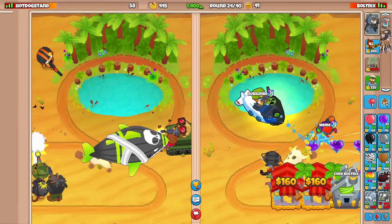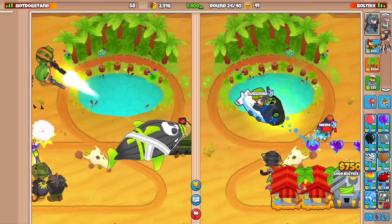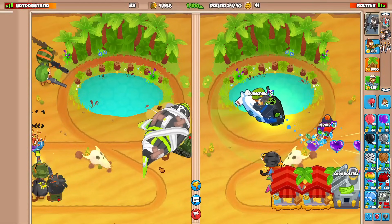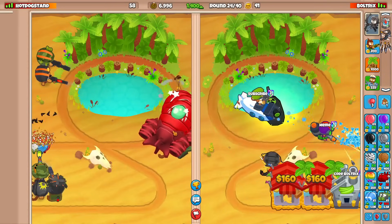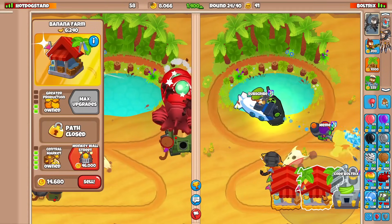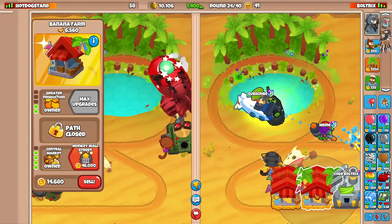He can use his level 10 Captain Churchill ability, but he has to worry about the ceramics underneath — he needs an elite defender or something. Our farm game is actually not looking too shabby. Wait, he already used level 10! It only popped it down to BFBs — he needs a lot more than that. Once we have around 16,000 dollars we can sell into a Monkey Wall Street.